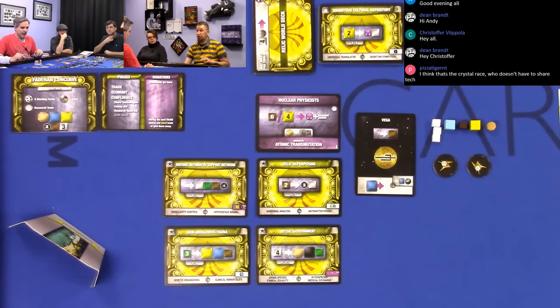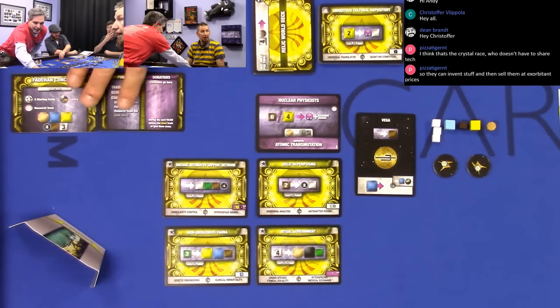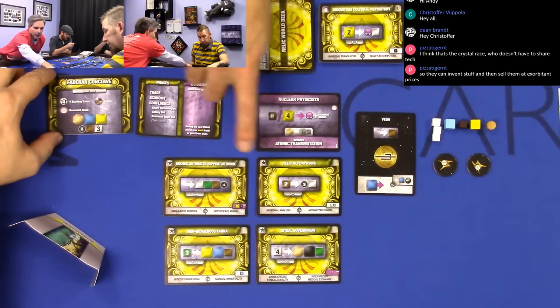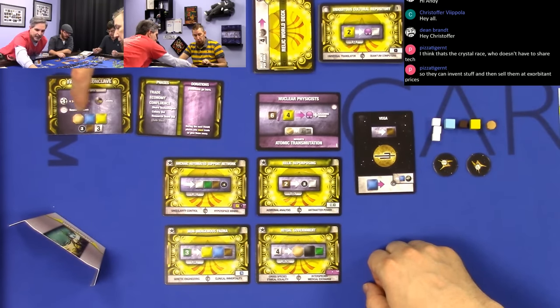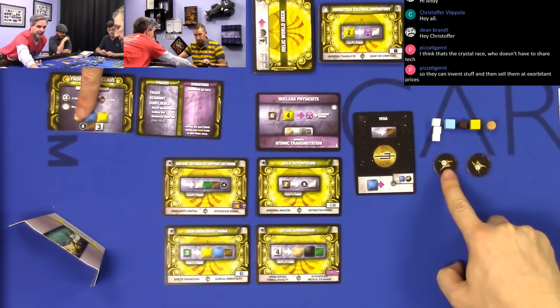I'm going to cover Edward's tableau in detail because everybody else's tableau is essentially the same, with some minor differences. Edward is the Fadarians. This card shows Edward's starting resources: he starts with four converter cards, one colony, and one research team — so he can invent a technology right off the bat if he wishes. He starts with a tan octagon, a big blue, a big yellow, two spaceships which are currency, one little brown cube, and three little white cubes. You'll notice those resources are different sizes — that's going to matter.